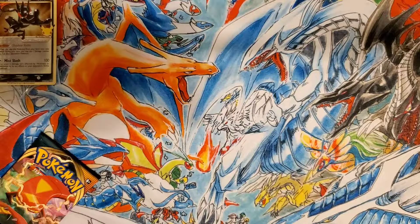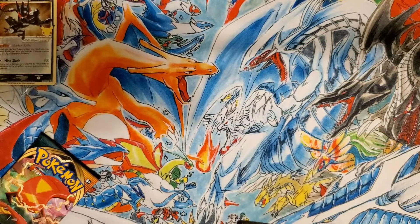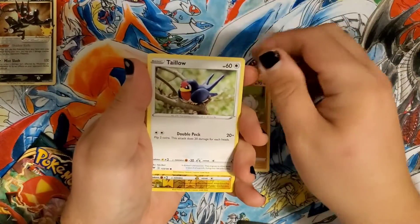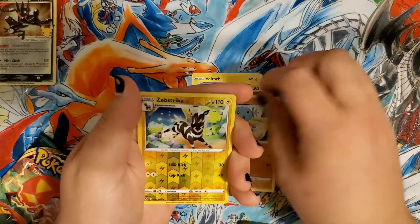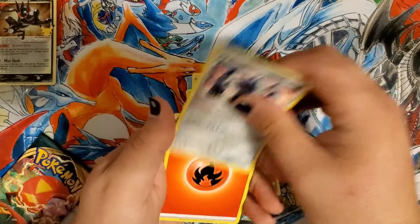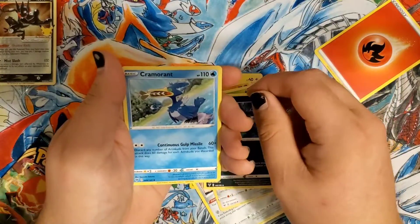Vivid Voltage is next. This one may be a little bit of a longer video due to the fact that we have quite a few packs to open. Another green code. Bolt Orb, Rockruff, Togepi, Yamask, Wooper, reverse holo Joltik, and a Metagross non-holo rare. Energy, Stunfisk, Sableye, and a Cramorant.